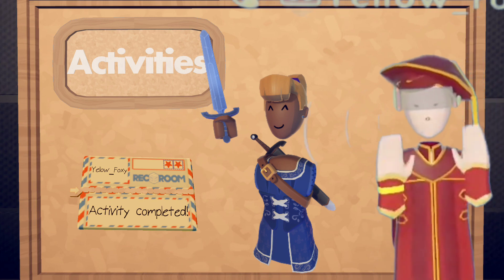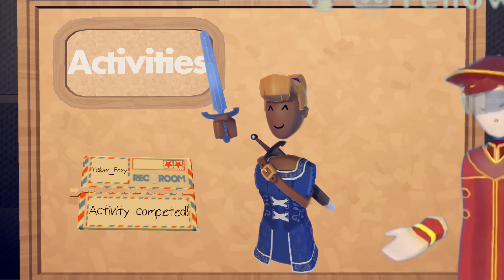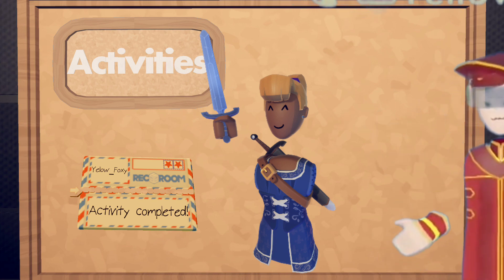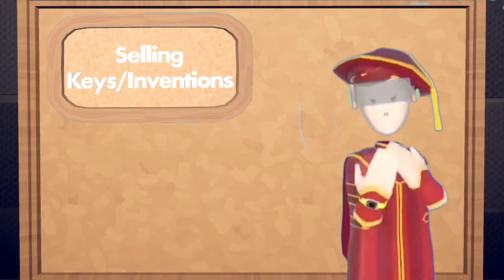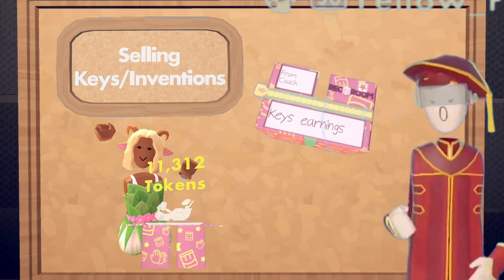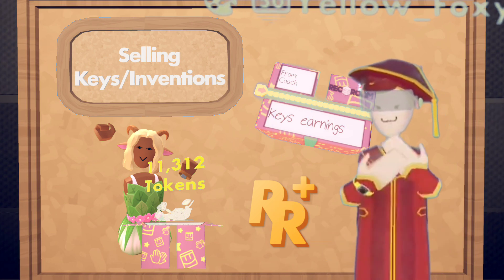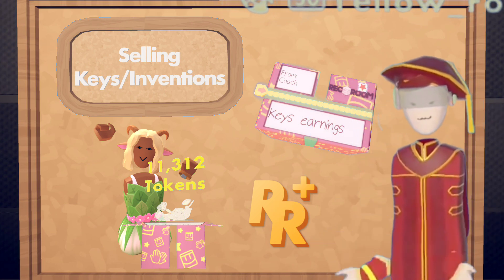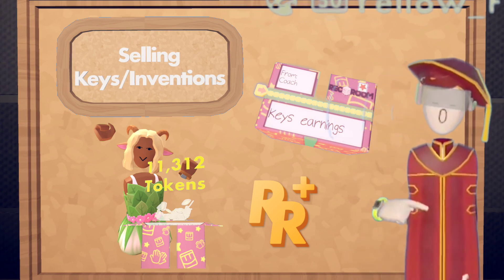Also, if you complete a quest and you already have every single item from the quest, you can also get tokens via the watch. Another way how you can get tokens in Rec Room is by selling keys and inventions. Remember, you need to have Rec Room Plus. If you want more tokens from selling inventions, you should check out my video about how to feature inventions in the description.